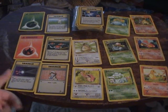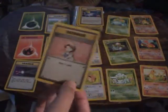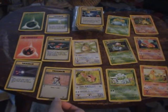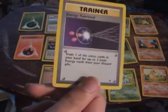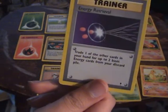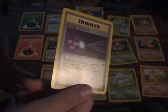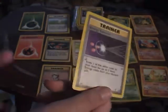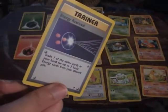Now on to the trainers. Bill helps you get cards a little faster — basically good in any deck except for the stall deck. And then Energy Retrieval: discard one other card in your hand for up to two basic energy cards from your discard pile. This is going to be very good to get energy cards back from your discard that Charizard puts there, and it helps you get energy faster. Energy Retrieval is very, very good.